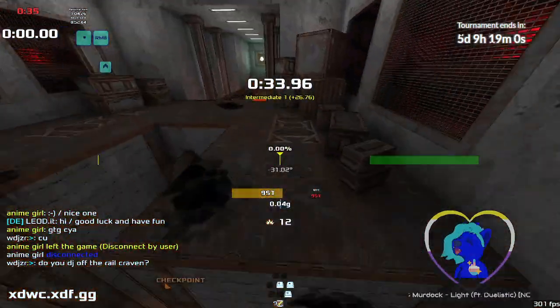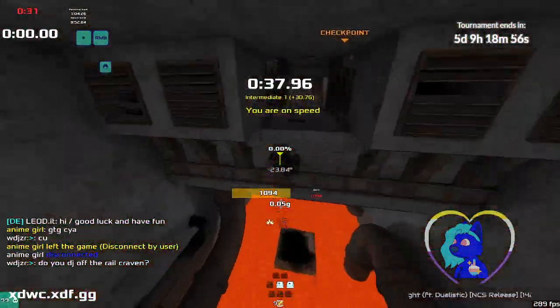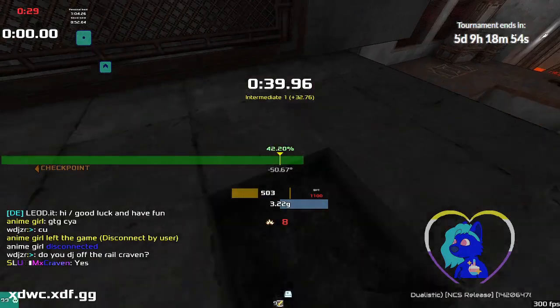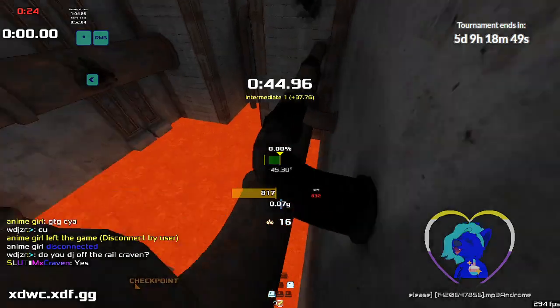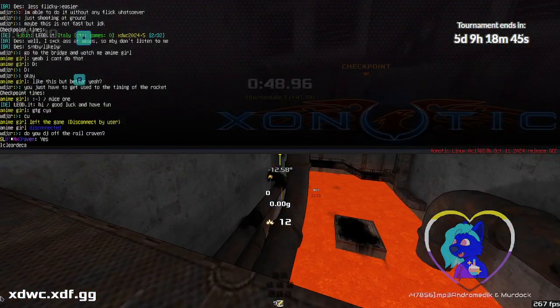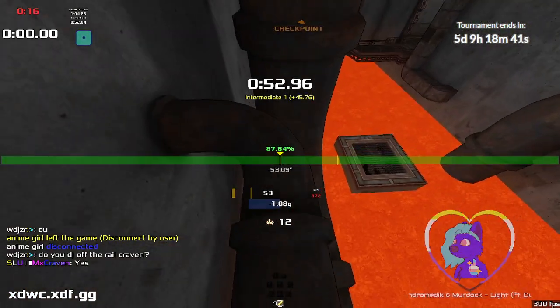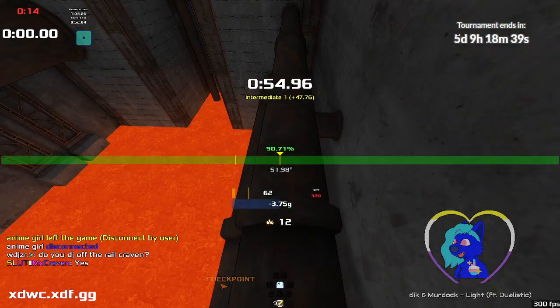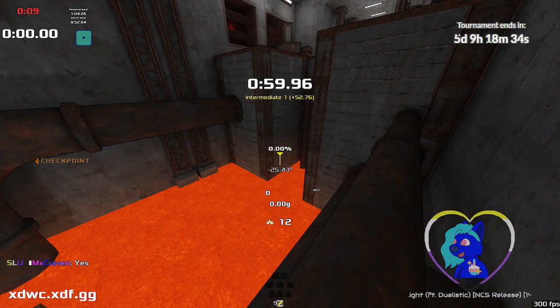Double jump off the rail — as what Jesus just said in chat, double jump off the rail. One off the wall. One off of there. You will probably crash into this little nobbin just here quite a lot and lose all your speed. So that's a bit tricky.